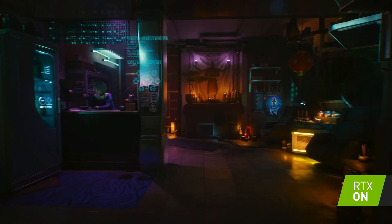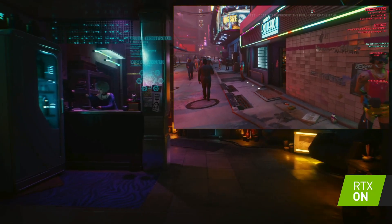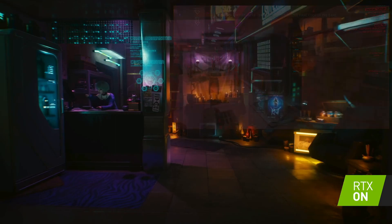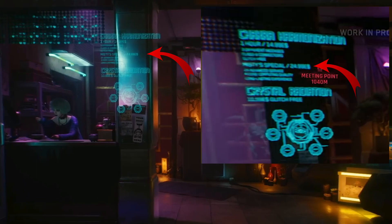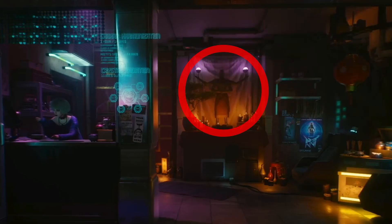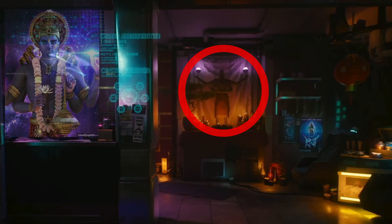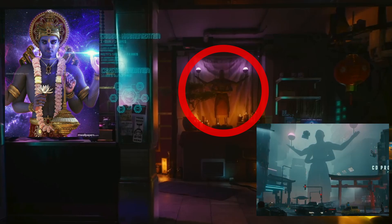At 28 seconds in is Misty at the front counter of her shop, Misty's Esoterica, located just a few blocks from V's mega building in Little China. The services she offers are chakra harmonization for about 15 eddies per hour and crystal radiation for the low price of 11 eddies, glitch free. She has something special as well for a whopping 25 euro bucks. Misty also doubles as a receptionist for the ripper doc Victor Vector. In the background is a miniature of an unknown deity who may be the Hindu god Vishnu — this full-sized version stands somewhere in Little China.